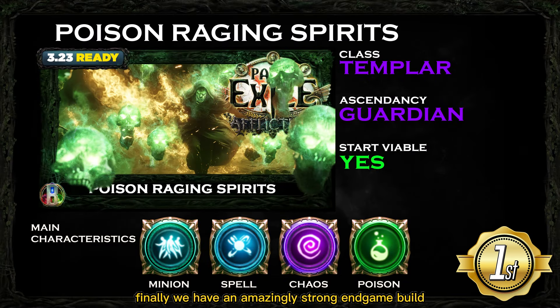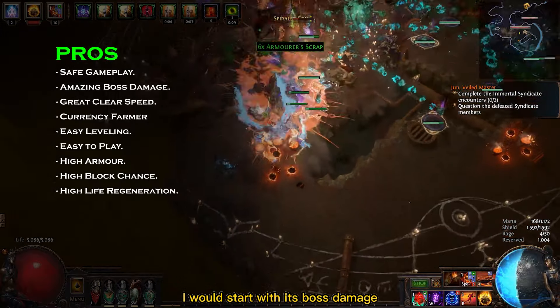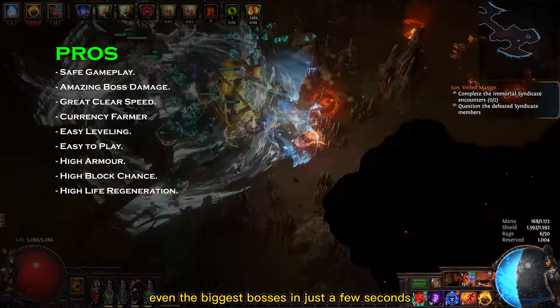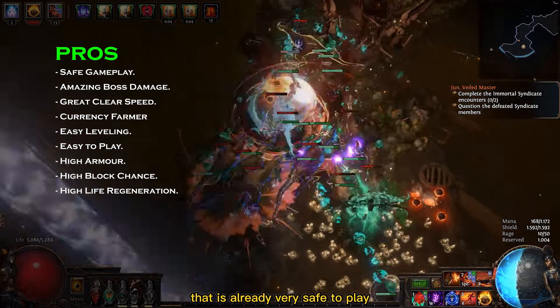Finally we have an amazingly strong endgame build: the Poison Raging Spirits Guardian with the Templar class. This build takes advantage of the high number of Raging Spirits you can summon to stack an absurd amount of poison on enemies. Originally I was trying to build it as a Necromancer, but with the Guardian we lose just a little bit of damage and get almost 3 times more survivability. To list the pros, I'd start with its boss damage — once the build is complete we are going to kill even the biggest bosses in just a few seconds. The survivability is also amazing, since we can have all the defensive layers of a Guardian on a minion build that is already very safe to play.